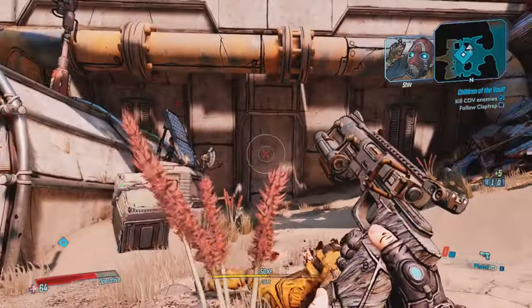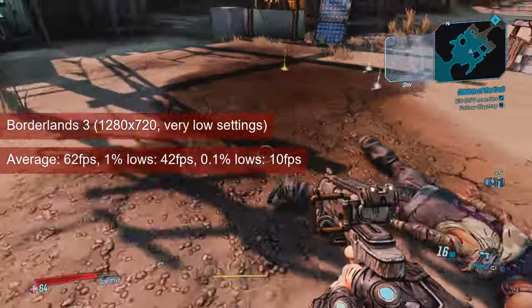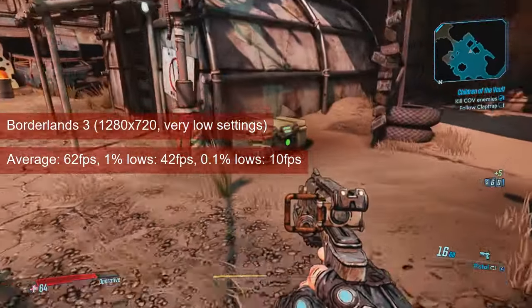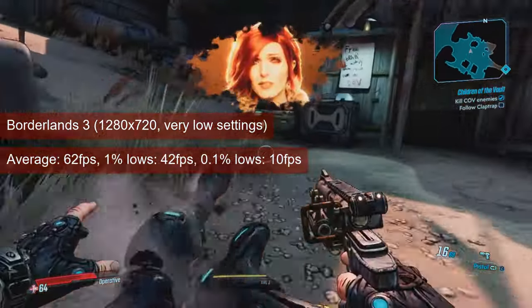Borderlands 3 ran significantly better on the R7-260 compared to the HD7770. The Bonaire chip managed 61fps for the average, and 42fps 1% lows at the same 720 resolution and low settings. This sounds great on paper, and it's a significant improvement over the previously tested card.